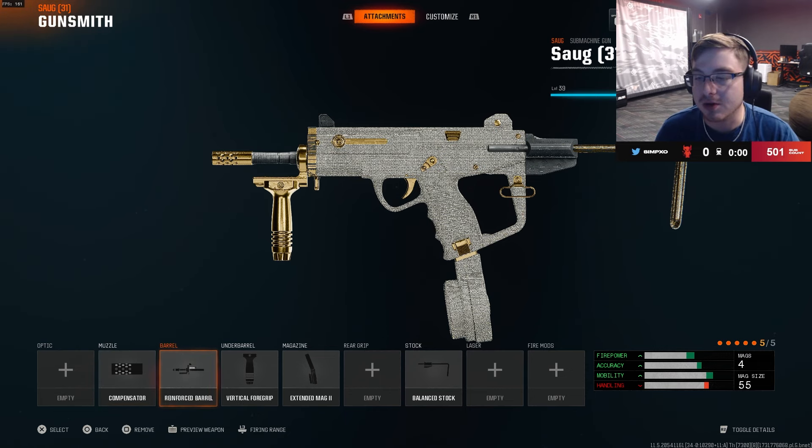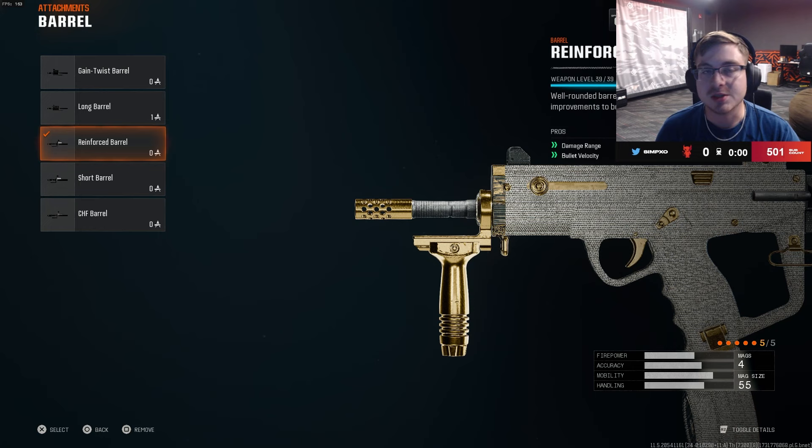Next up we have the Reinforced Barrel. This is for the damage range and bolt velocity. On a sub, it's kind of hard to shoot at range as is, so this is to help you shoot way better at range.